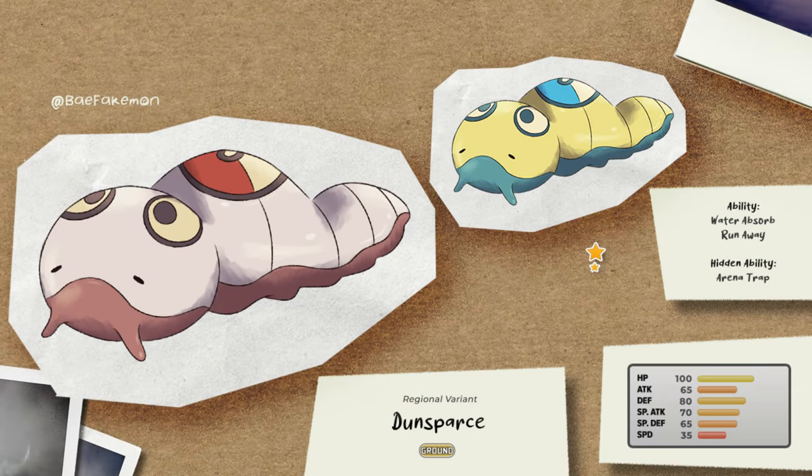The regional variant of Dunsparce is done. It's a Ground type to match the design. The abilities are Run Away, Water Absorb, and Arena Trap. Note that the shiny form has similar colors to the regular Dunsparce.